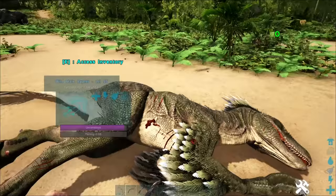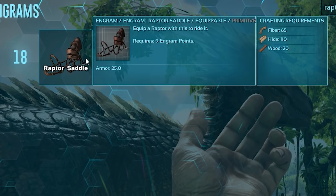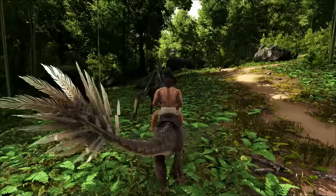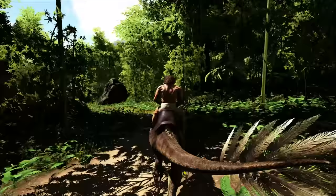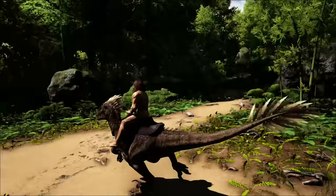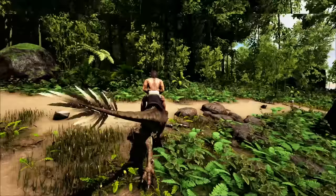Raptors will probably be one of the first carnivores you come across aside from Dillos. They benefit from a pack bonus and generally spawn in packs of three or more, so if you find a solo one be careful — there are likely more nearby. Once knocked out, feed them raw meat, raw prime meat, or raw fish meat. Raw prime meat tames faster, but raw meat gets the job done. Their saddle requires only level 18 with no Smithy needed — just hide, fiber, and wood. Raptors aren't insanely strong but they're fast, agile, can jump, and are great for exploring and feeling safe while your herbivores are too slow to keep up.